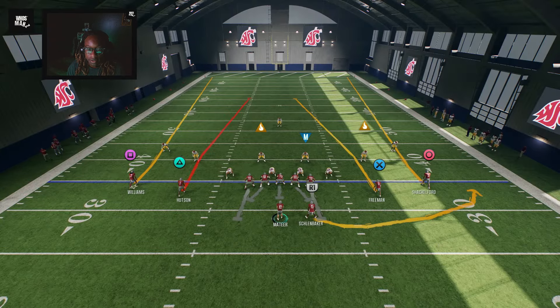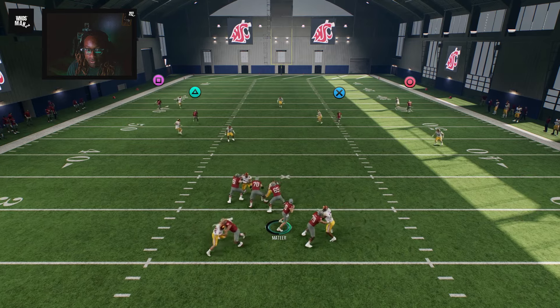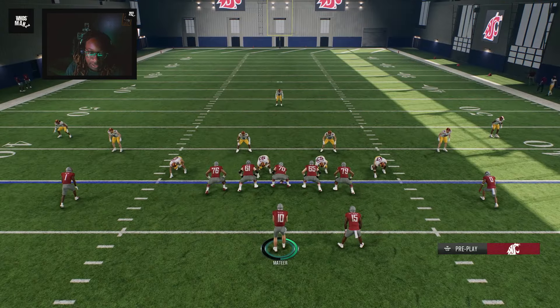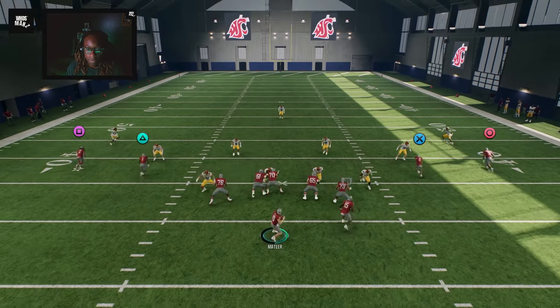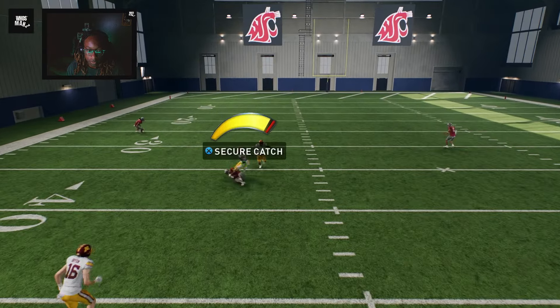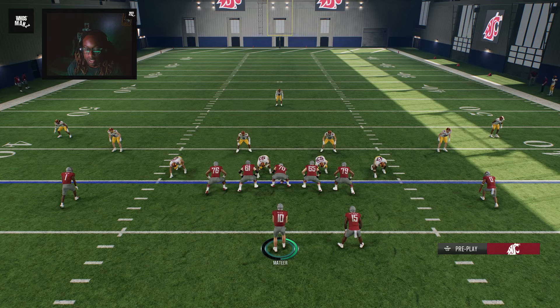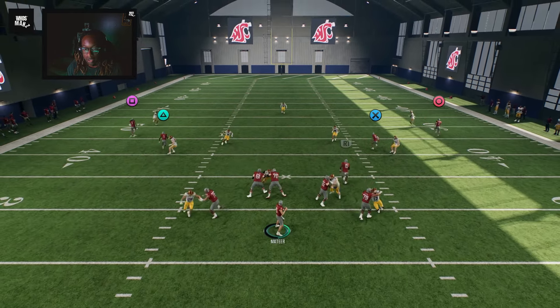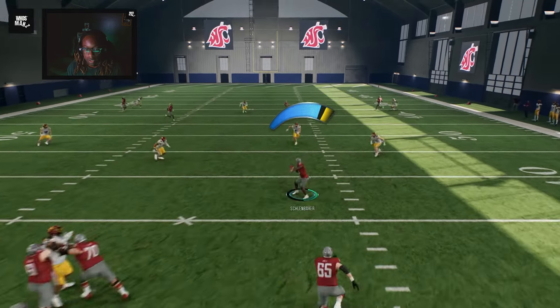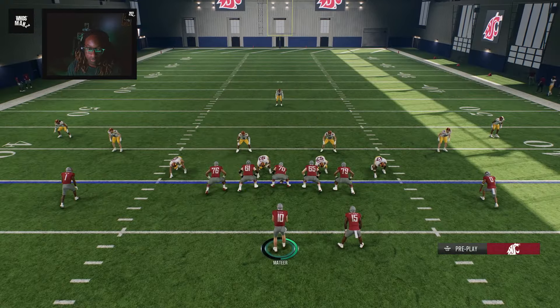What makes this better is if you can have the receiver go to the flat - you read it outside in. The left side's getting more open - send him out there, boom, hit the seams especially in Cover 3. Don't be afraid to hit your check down.